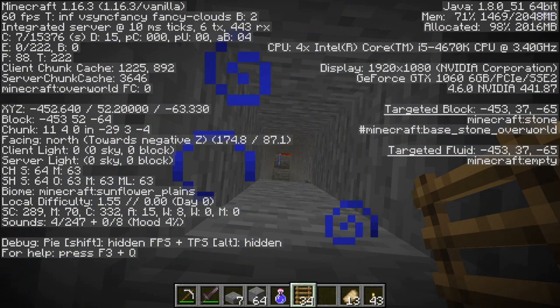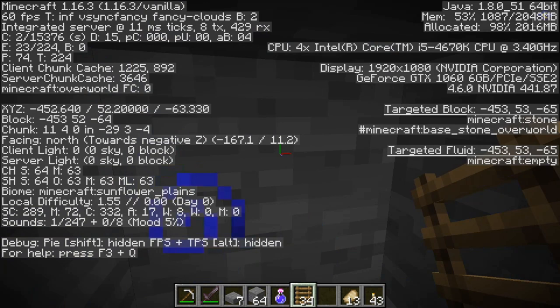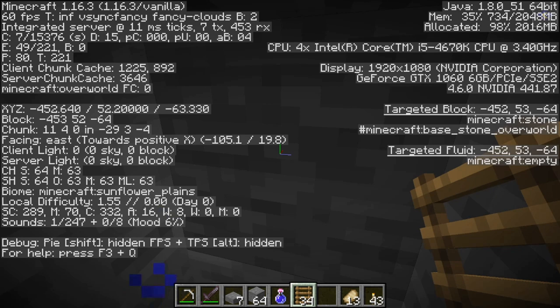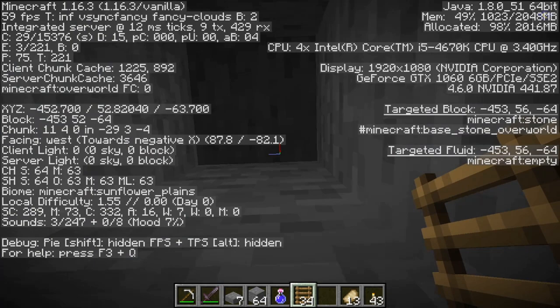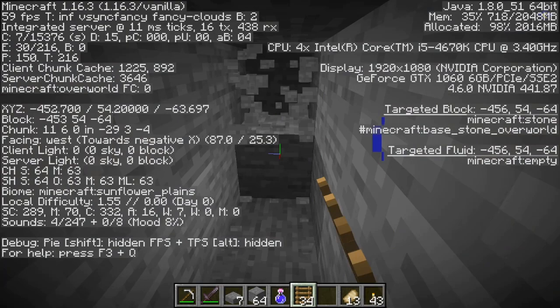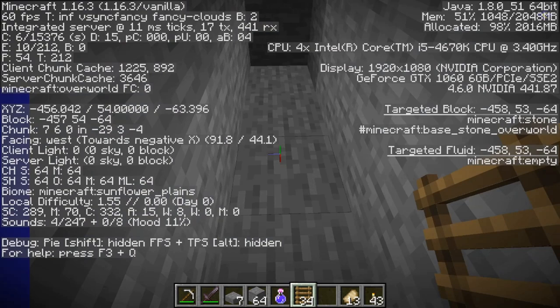Now you need to be really careful — this is a very, very important step and you don't want to mess up here. Our spawner is in this direction, and we want to either dig out the left or the right side — this is where the zombies will be flooded in. I am going to pick the left side. So you dig up by two more blocks to the top, then go 7 blocks wide: 1, 2, 3, 4, 5, 6, 7. That's exactly 7 blocks — perfect.